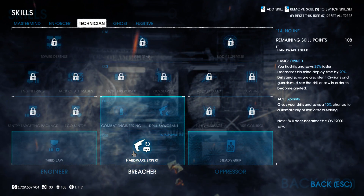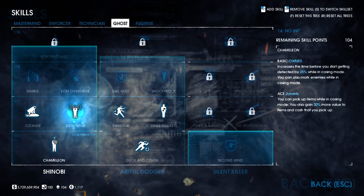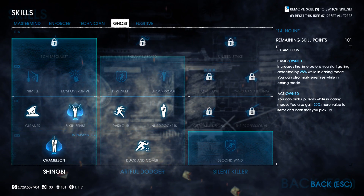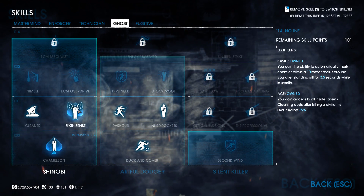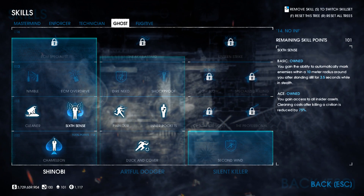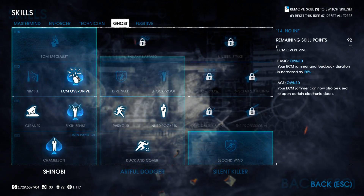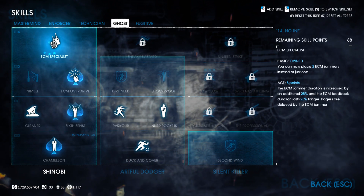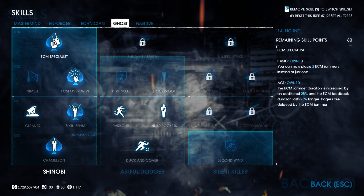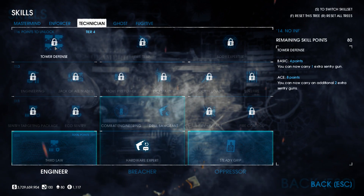For the next point, pick up Hardware Expert Basic, then in the Technician tree, grab silence drills — we'll come back to max those out later. Back in the Ghost tree, ace Sixth Sense and Chameleon, which gives the ability to pick up items in casing mode and unlock insider assets in the pre-planning menus of heists. Next, work on ECMs: ace ECM Overdrive to open electric doors, then ECM Specialist Ace for two ECM jammers, increased duration, and the ability to delay pager responses.